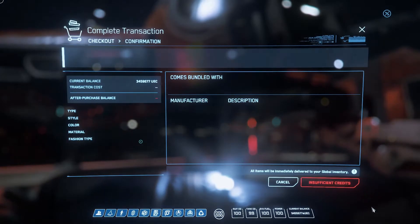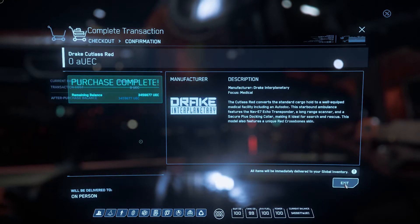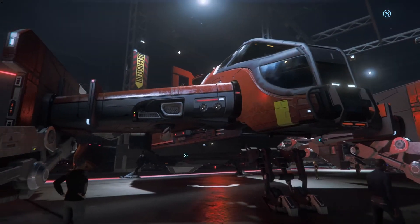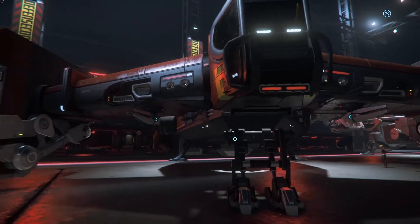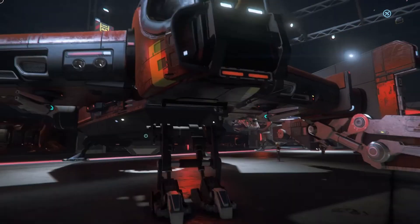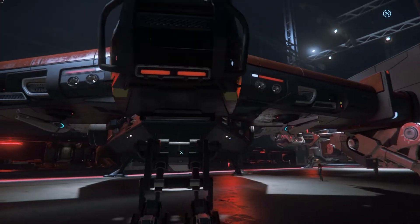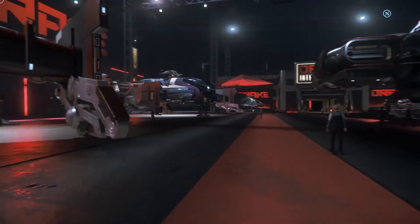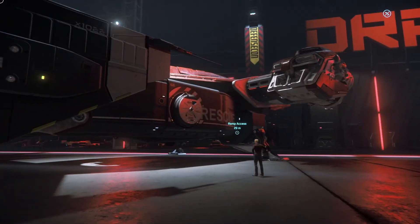Then there's the Drake Cutlass Red, which — as soon as medical gameplay is in — is going to become more beneficial. In its current setup it's a decent fighter where you can respawn at its medbed. You just park this wherever you're fighting, and rather than spawning back at the space station you spawn back at your ship, which is kind of awesome.